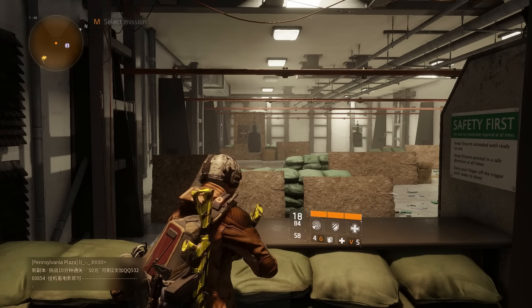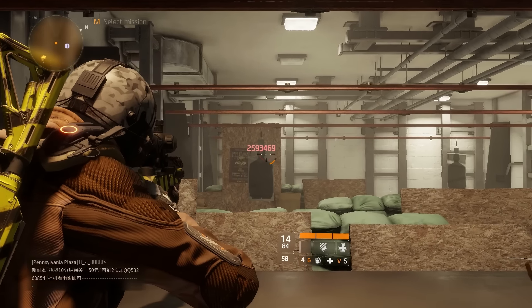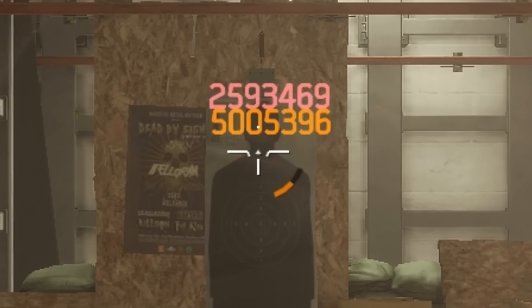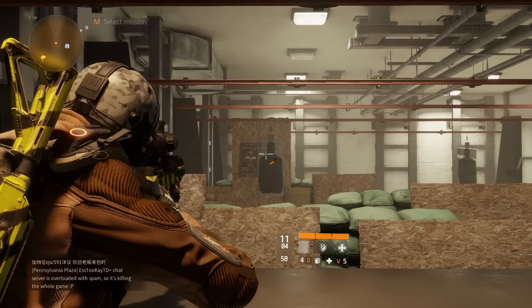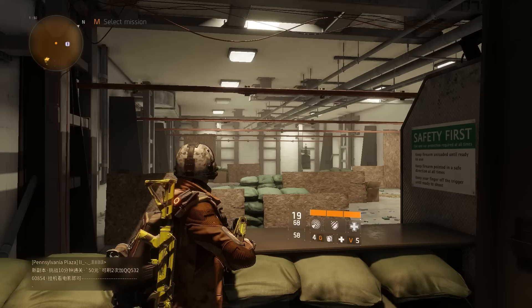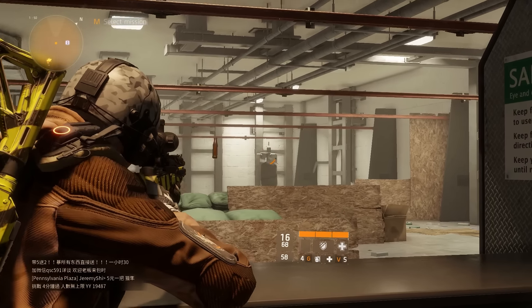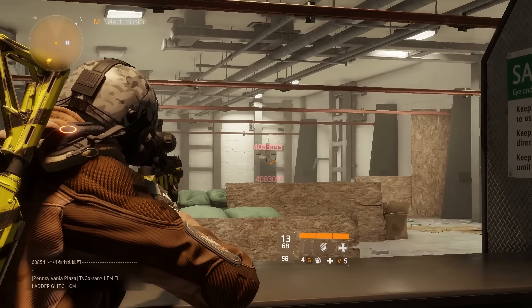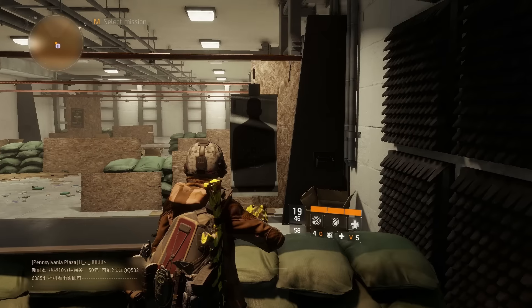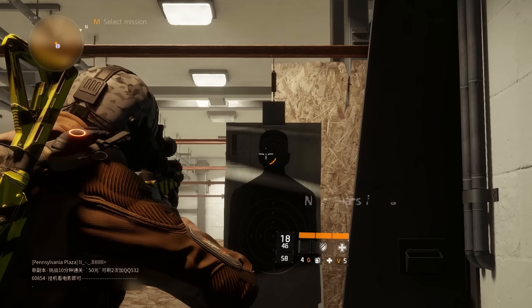After doing this for a minute or so, let's take a look at our damage. 160k — nothing seems to change. Now let's pop an ability. As you can see ladies and gentlemen, I'm doing 2.5 million damage! Look at that crit for 5 million. Are you kidding me? And this is for only doing it for about a minute. Regular shots: 4 million. 10 million critical hit to the head!